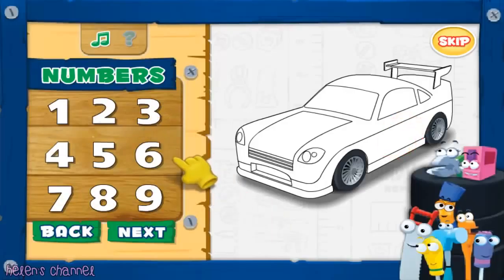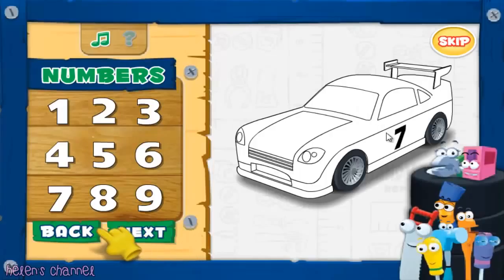Are you ready to choose a number? Click on the number to preview it on the car. Once you've found a number you like, click Next. If you want to go back and change your tires, click Back.